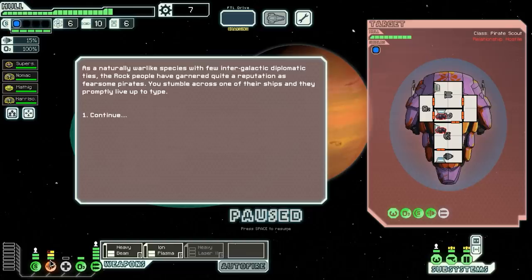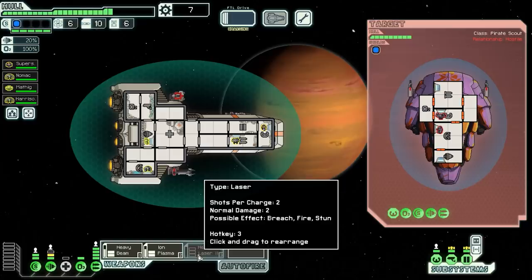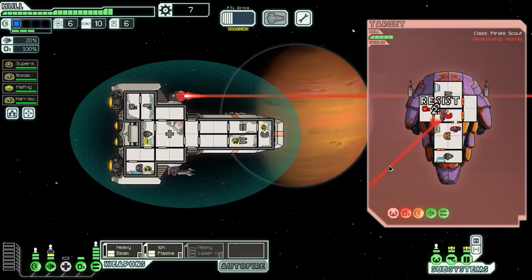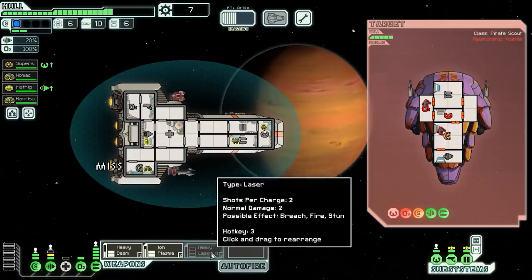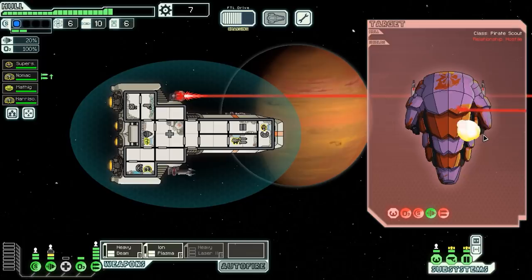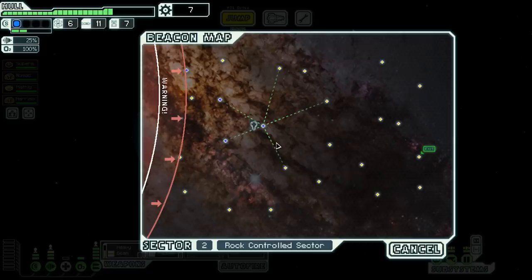Our engines are mysteriously damaged. The rock people have quite the reputation as fearsome pirates. The ion plasma is only going to last much longer before it becomes insufficient for tougher shields. We're going to need another weapon, and this might be where the Heavy Laser Mark II comes into play — or maybe we need to find a cheap burst laser or another ion weapon to pair up. I'd prefer to get rid of the heavy laser in favor of better options. For now we're on borrowed time.